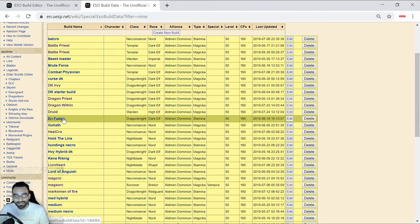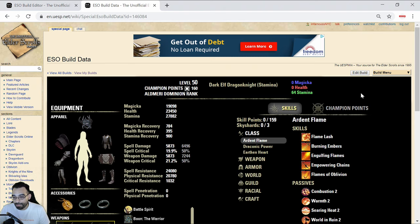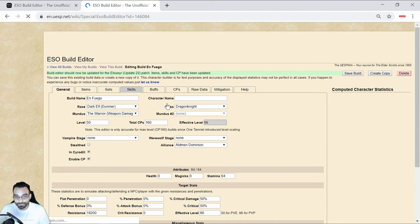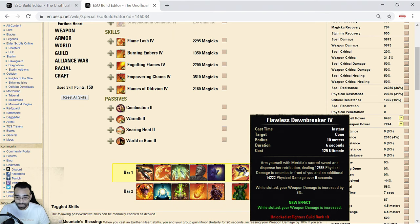On a pure stamina build with almost 6k weapon damage, Dawnbreaker comes out to about 12.6k plus 14k, so roughly 27k - that's about half of what Resto Ultimate does. This is part of the problem: defensive ultimates are entirely too cheap compared to offensive ultimates. Offensive ultimates should always be able to do more damage than defensive ones. Defensive ultimates should always be the more expensive variant of the two, primarily because people have to be able to die.